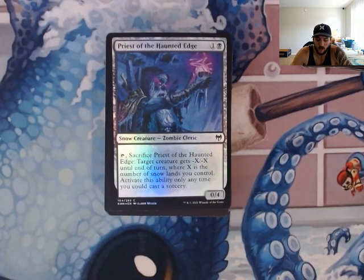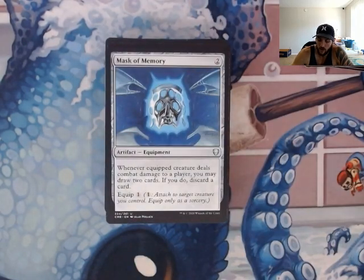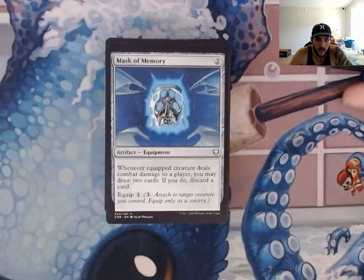That's why it's important to note that to your play group. If you don't want to swap out to all snow lands, just be like, 'Look guys, I have two snow lands in here. Here's proof. And the rest of all my basics are going to be snow too.' I like the minus X, minus X — the only reason I put that in there is we can keep doing it. So you have removal, and anything that has indestructible won't matter as long as it doesn't have hexproof and we can target it. Recurring creature destruction — fantastic choice for the deck.